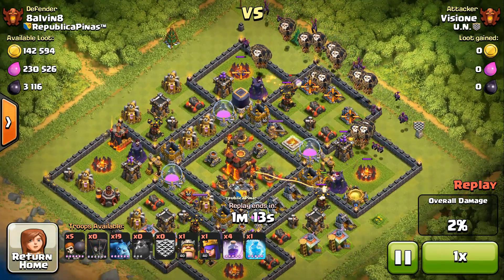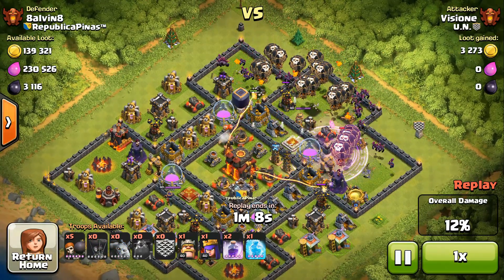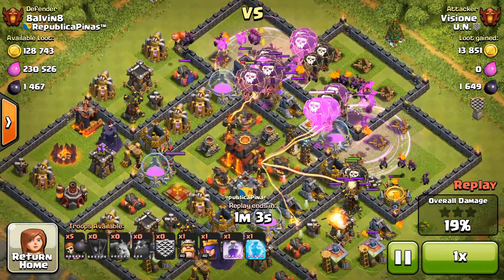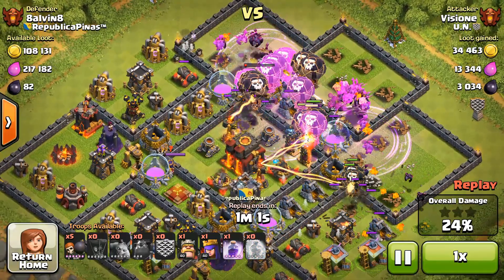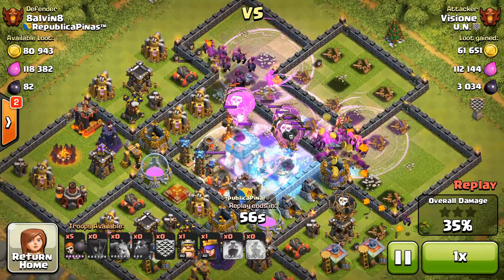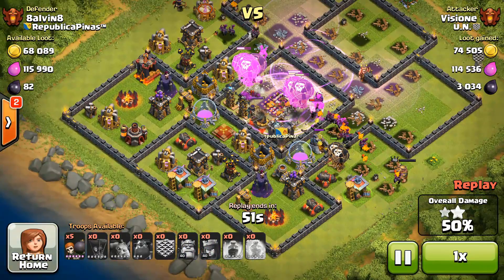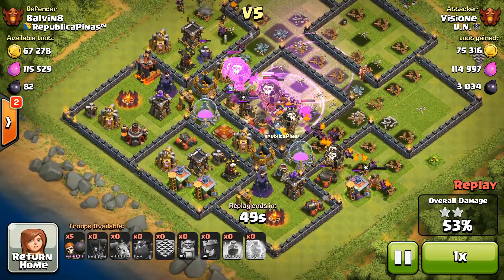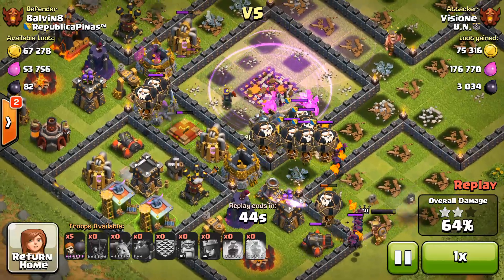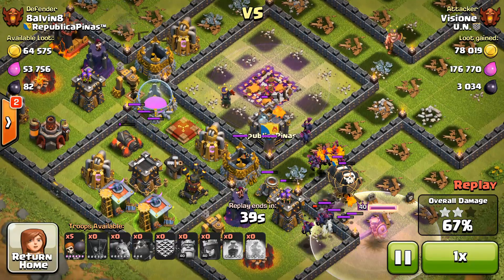Up next we have Vision attacking with the balloon attack strategy. He's got a lava hound that has already blown up, running those two rage spells on the sides. Another lava hound just blew up — there might have been one from the enemy clan castle, or maybe just two from the friendly side. There's a freeze spell down there in the center. The town hall is already down because those balloons did a great job turning all the defenses toward themselves and away from minions.